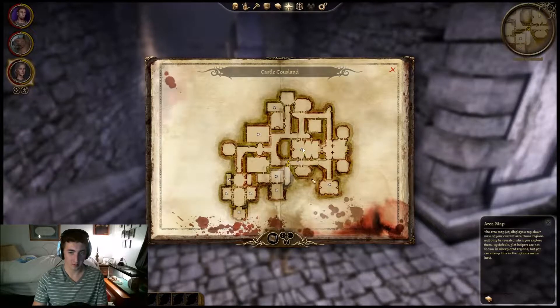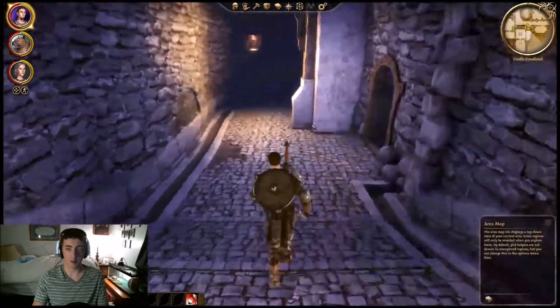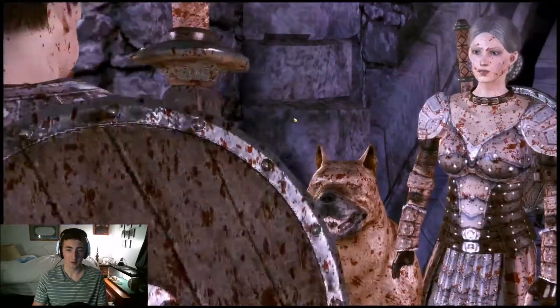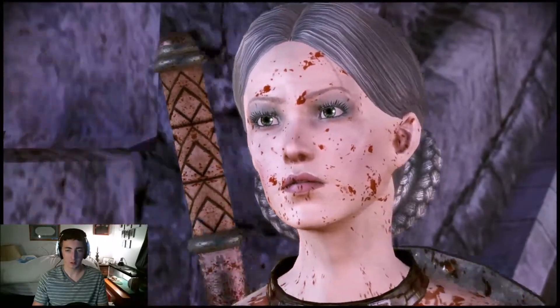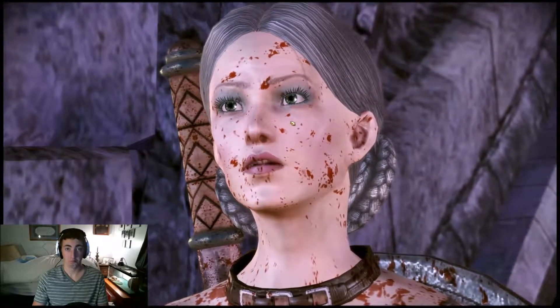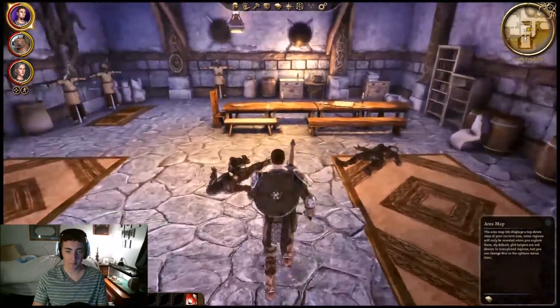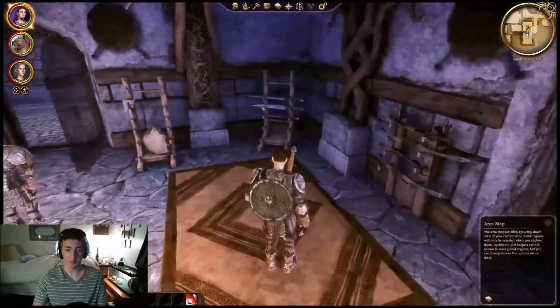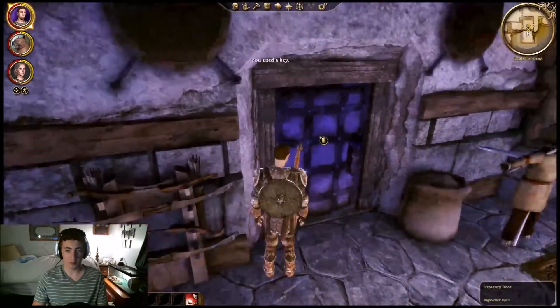We can either go this way or over here. It's an RPG. The Cousland family blade lies inside. Here darling, take my key. That blade cannot fall into Howe's hands — it should sever his treacherous head. So this is the armory. We can't loot anything in here, I don't think, but we get our family sword.